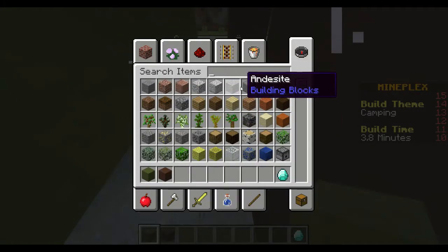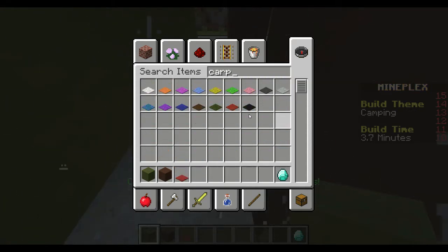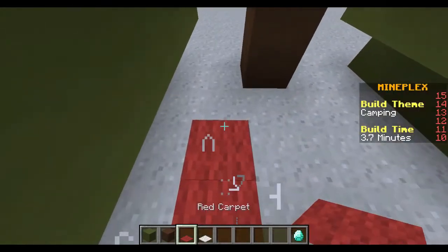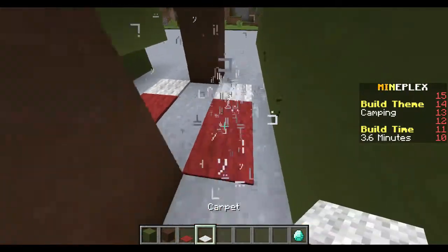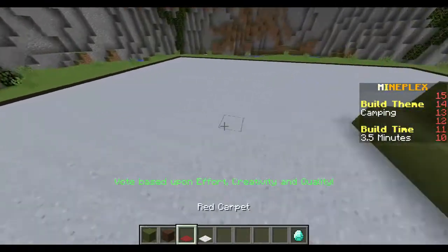We need to put a carpet — red and then white — so it's like a little bed. Boom! In detail, guys, you know how I do it.